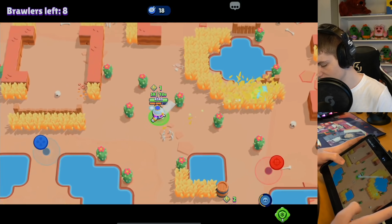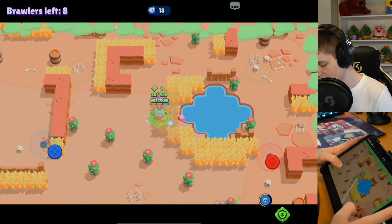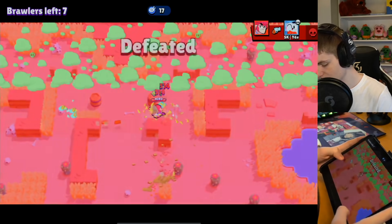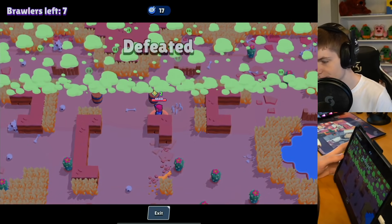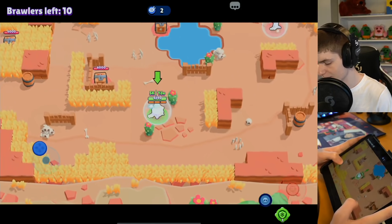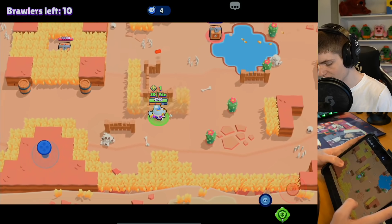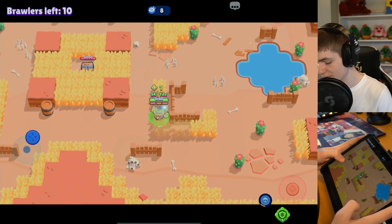There's an Edgar on the side that can just jump on us. Let's find a bit more of a safe spot. I don't think there's gonna be anyone on the side since this is where the Edgar came from. Spawning on the bottom side of the map now, up against Colt again. Gadgets are so strong in this meta - I was just hoping to see gadgets nerfed in this last balance patch but no gadgets got nerfed.